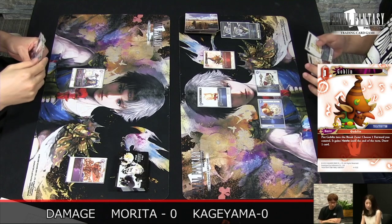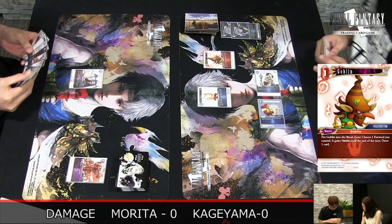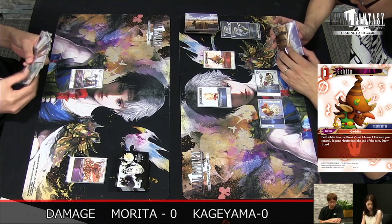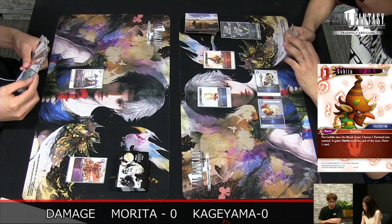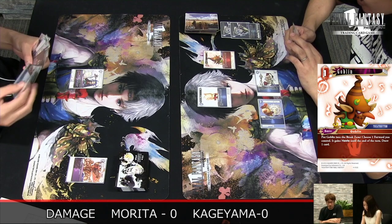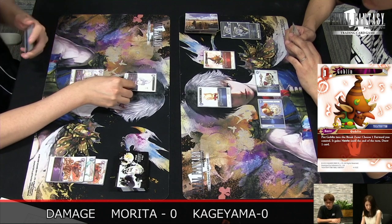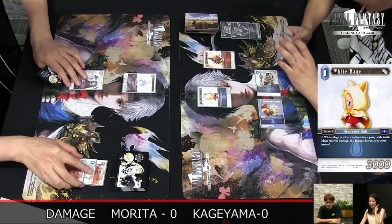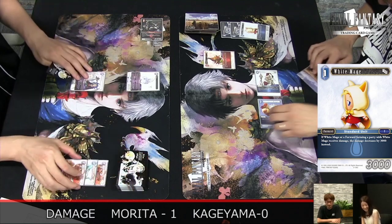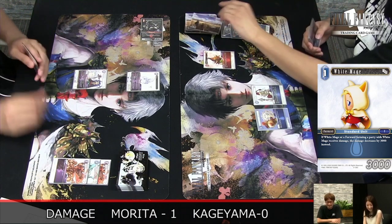Would you have attacked with the White Mage? I think I would rather save Goblin for a bigger play — he has another one in hand. I would probably keep it for a Zidane; you really want to use it with Zidane. But White Mage got a point of damage anyway with a little help from Kuja.